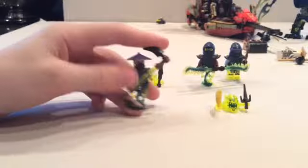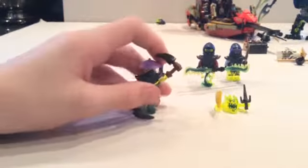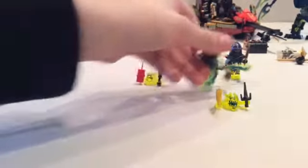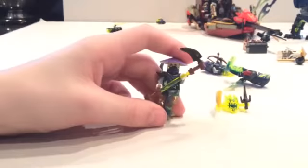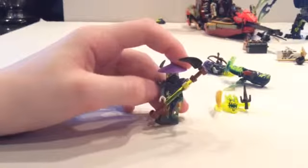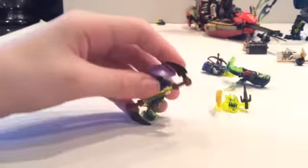Now we're going to do Ghoultar. I like his weapon — I like how they used the green lightsaber piece, kind of like a double scythe. I like these guys because they have the ghost tails which make them look really cool. He has a little sensei hat on top, a skull face, his mask, and then this little armor piece that comes out, and white hands. That's Ghoultar.